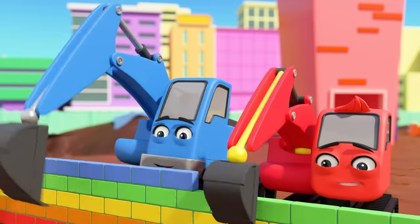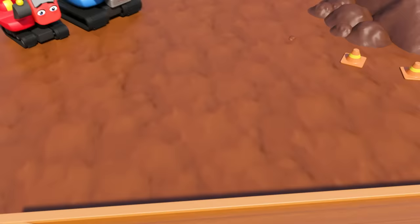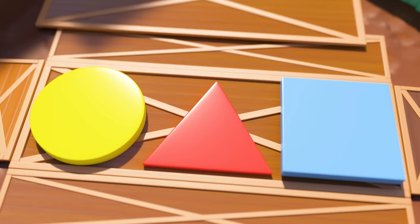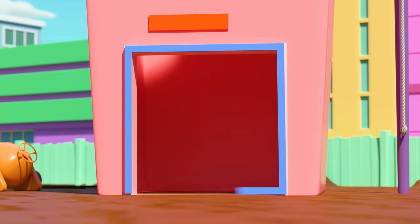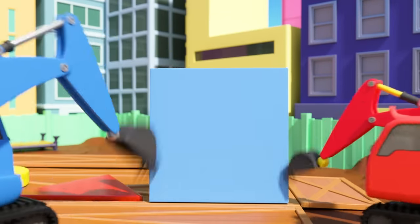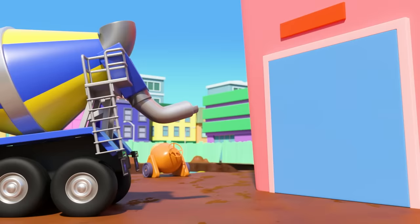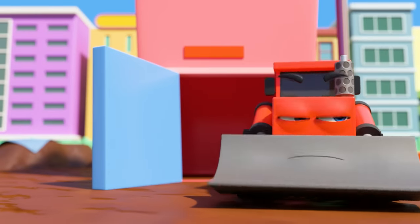It's the construction crew, hard at work as usual. A crate is opened to reveal a yellow circle, a red triangle, and a blue square. Diggly is right — the blue square will fit at the bottom of the tower. Go on guys, put it in place. The square is in place. CJ adds a little cement and it becomes a door — Dozer doesn't like being shut inside!